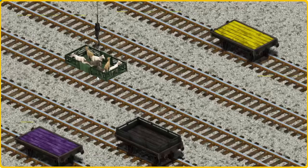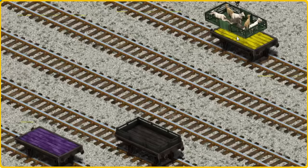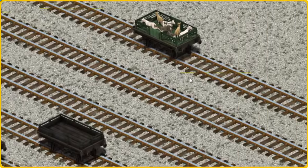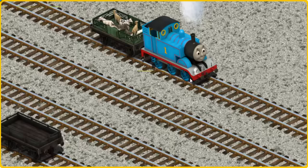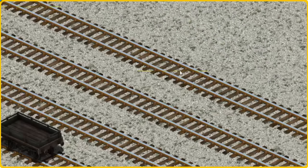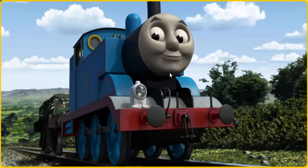Now the cargo must be loaded. Show Cranky where the yellow flatbed is. You found it! Thomas pumped his pistons and puffed out of the docks.